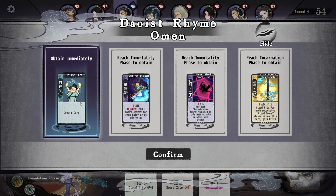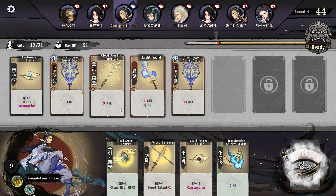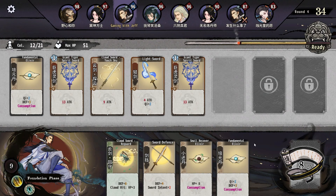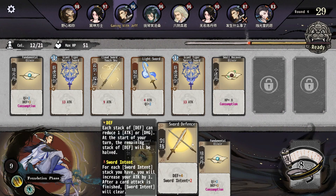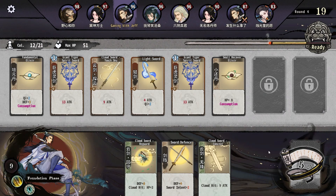I'd rather just have a card now. We don't need more Chi. I kind of hate that we could do this — you can have two consumption cards up. Sword Intent is like an attack buff for your next attack.